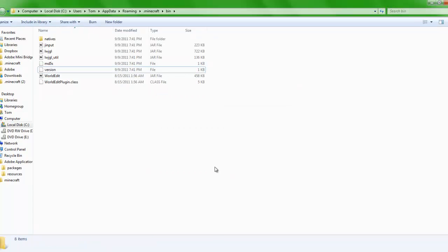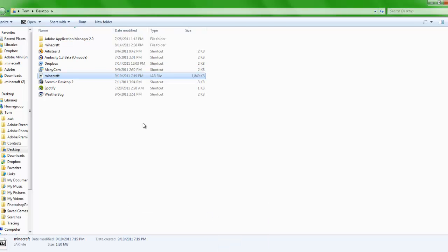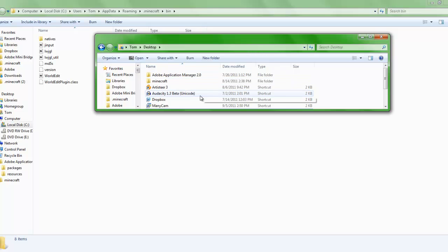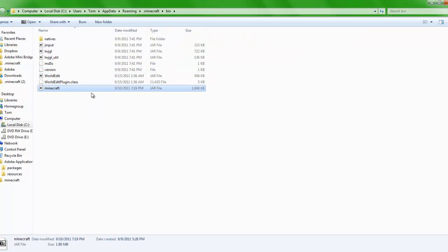So delete that old file. Then you're going to want to go to your desktop and put the new Minecraft .jar file into your bin folder where the old one was. When that's done, you're going to be able to play Minecraft. I'm going to show you guys a quick demo of it right now — let me just jump cut this.